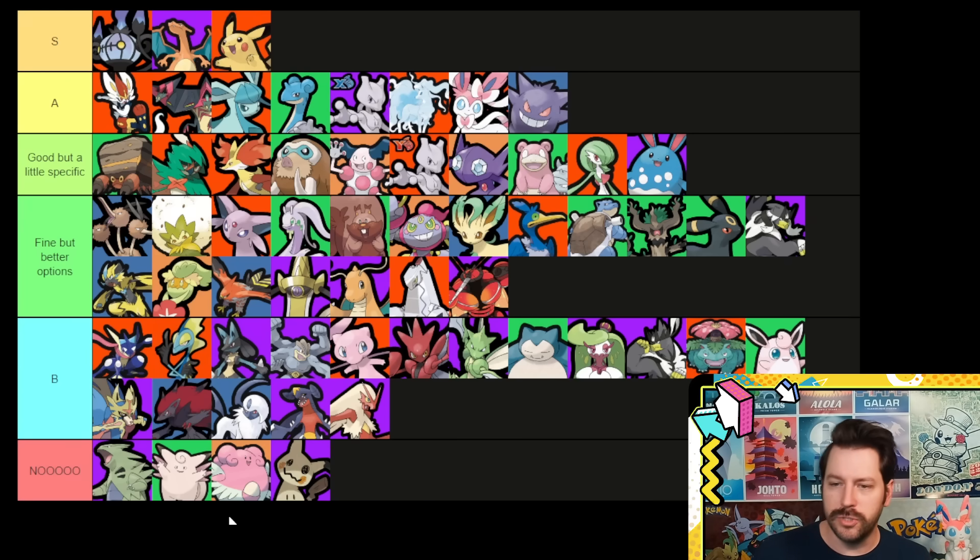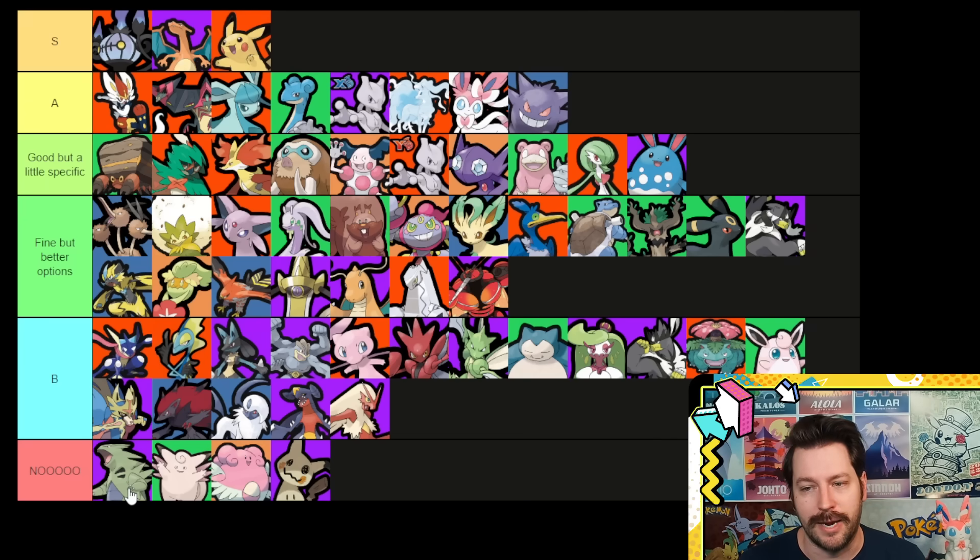Let's start with our No tier. Tyranitar does true damage — the Curse Bangle does not work off of true damage. In general, this item is a bait on this Pokémon. I would not recommend using it, even though there are times it's doing attack damage and will proc the item. Once it becomes Tyranitar, you are losing a lot of value, and you'd be much better off with many other items.